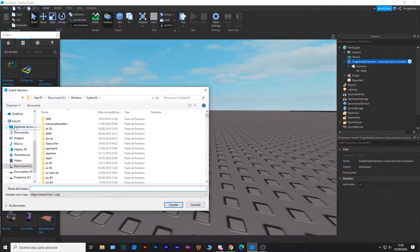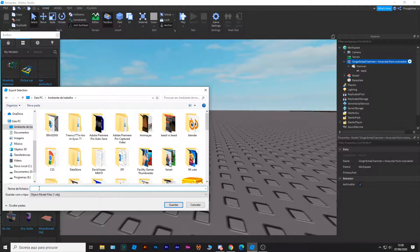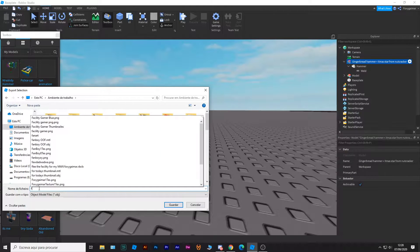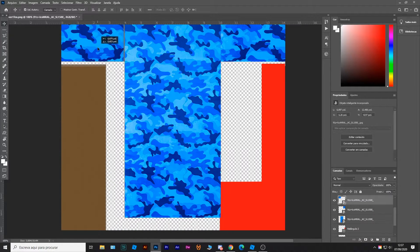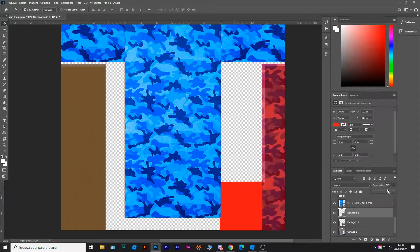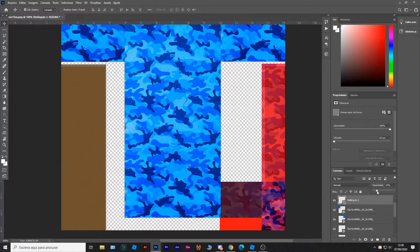Right now I'm exporting the default Ember skin to my desktop so I can see the sizes before I make my own skin for the game. After that I decided to go on Photoshop and start making the skin.